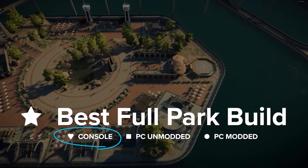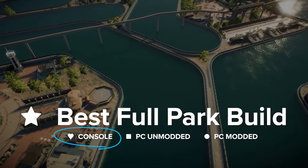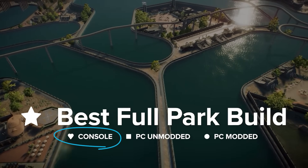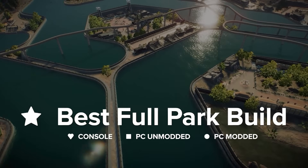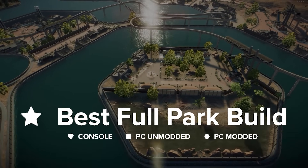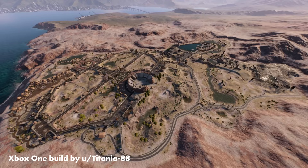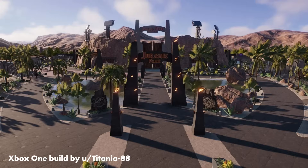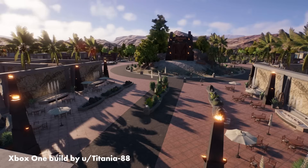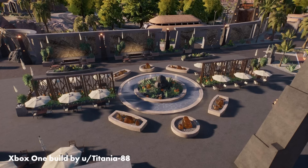There is only a separate console category for the full park, because building a full park on console is more challenging than on PC. But for a small build, like just an entrance section for example, the differences between the two aren't nearly as pronounced. I really want to promote that we let go of the mindset that you can't build cool stuff on console and that you can't compete with PC builders, because I've seen enough amazing stuff from console builders to know that that's not true.